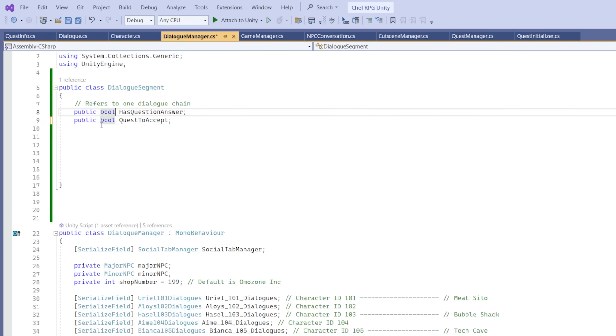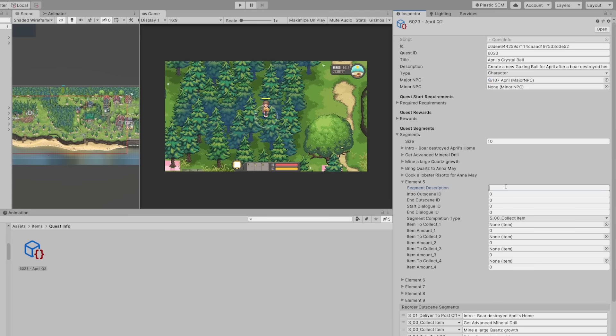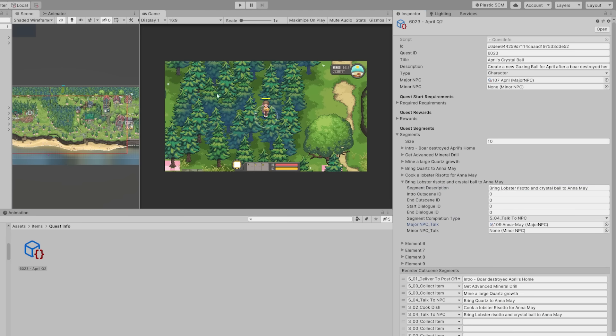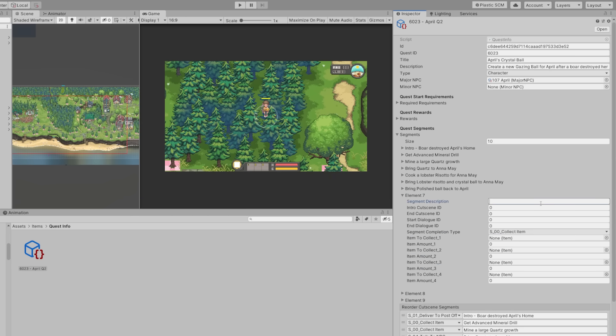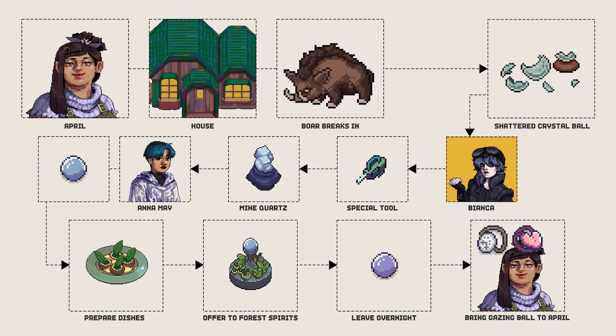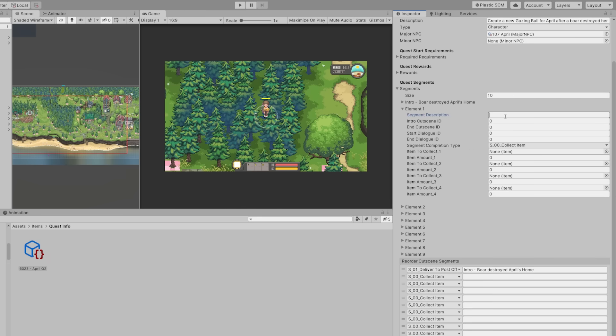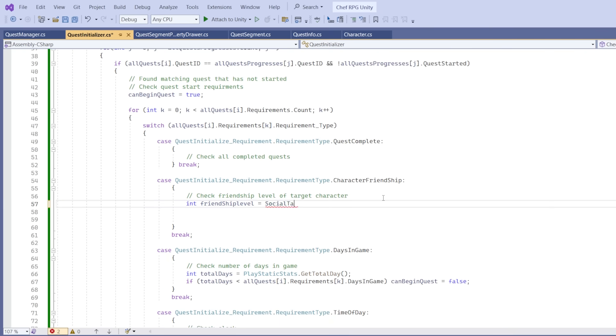For each segment, there is certain information we should store so that we can customize and edit these quests quickly from the inspector. The purpose of building a modular system is to build quests quickly, so hopefully by the end, we should be able to create a functional, multi-step quest in just a few hours. The next segment requires you to chat with an NPC and purchase a new diamond drill from her, so we'll need to add an option to buy an item. If you're good friends with a character, you should be able to buy it for a lot cheaper, so we should include a friendship check in quest segments so that sometimes we can benefit from higher friendship.